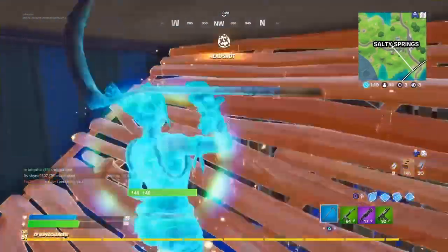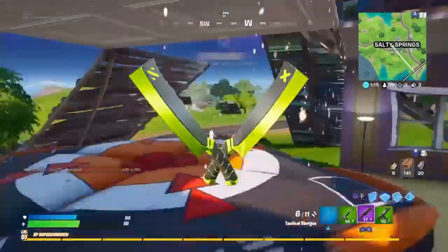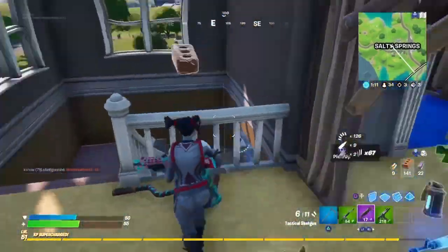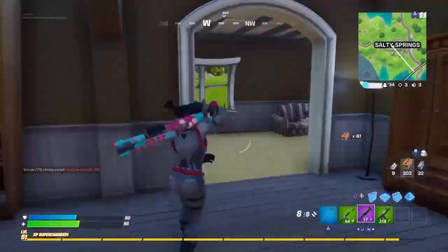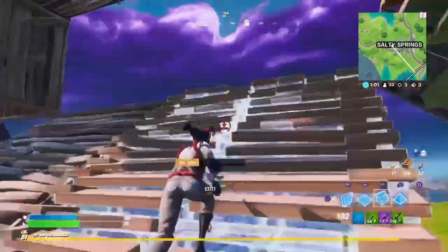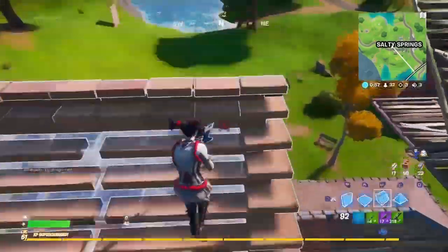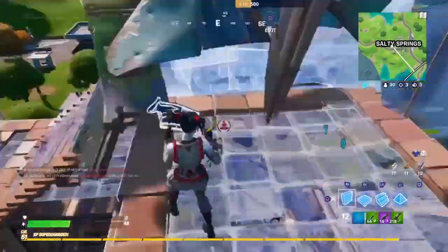Moving on to the pickaxes in this set, we have the Block Blades, which are a 500 V-Buck double pickaxe — super cool. These definitely aren't bad at all. I really like the color, and honestly if you can get double pickaxes for 500 V-Bucks, most of the time you can't go wrong. These are super simple and clean and they look really nice with the green and gray combination.